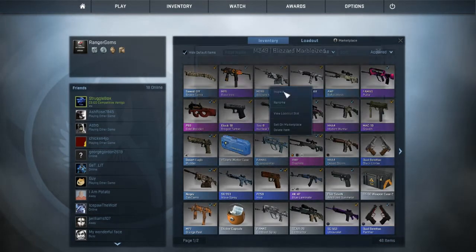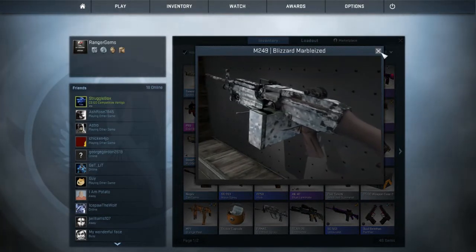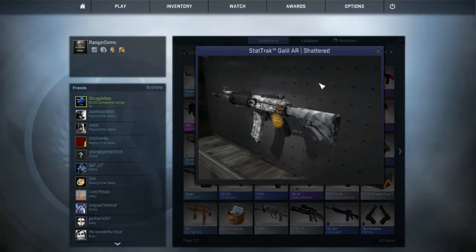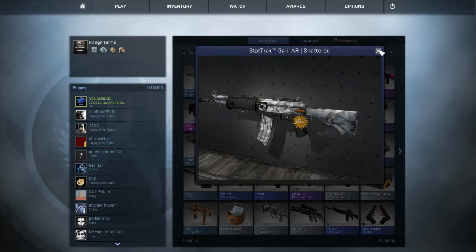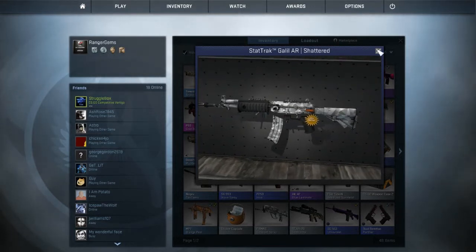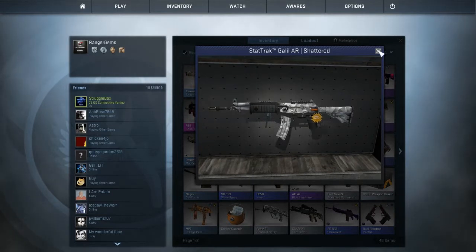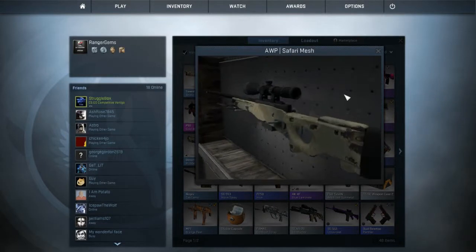This one I just got — it's a pretty nice camo and it was really cheap. StatTrak Galil Shattered, which already has two StatTrak kills. I just got this a couple hours ago too. I like this shattered skin so I decided to get it in StatTrak. Then an OP Safari Mesh, which I don't even use because I have a nicer OP that I'm going to show you in a second.